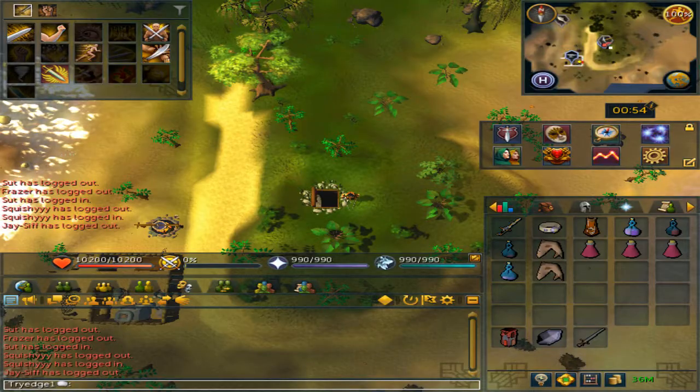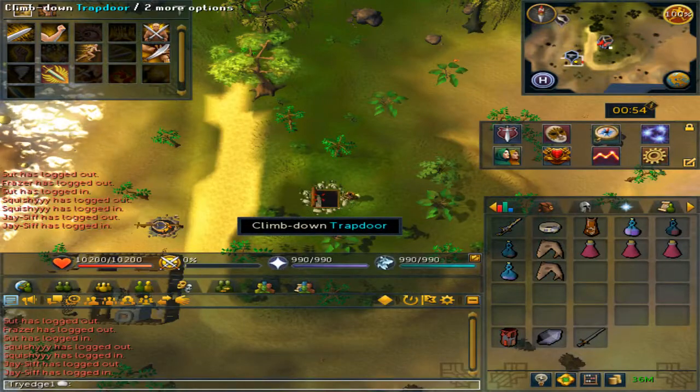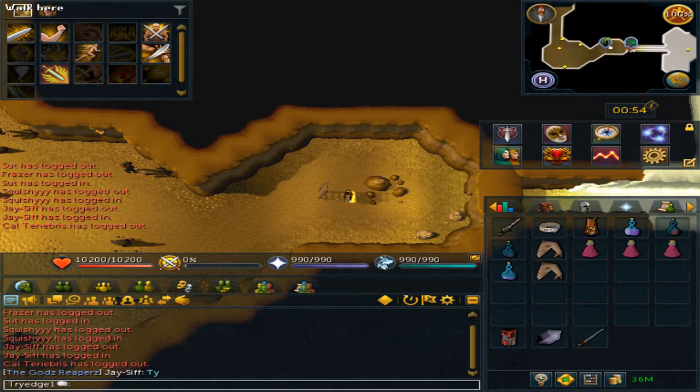They can be located at Port Sarim South at the dungeon. You can also teleport here using the Dungeoneering Skill Cape and going to the Frost Dragons.